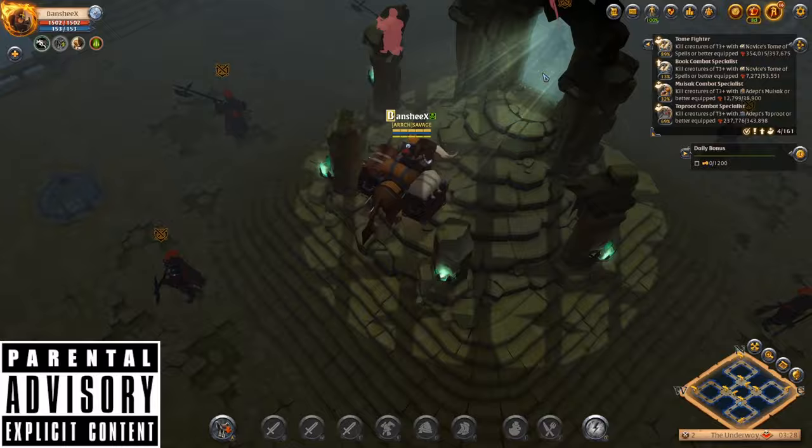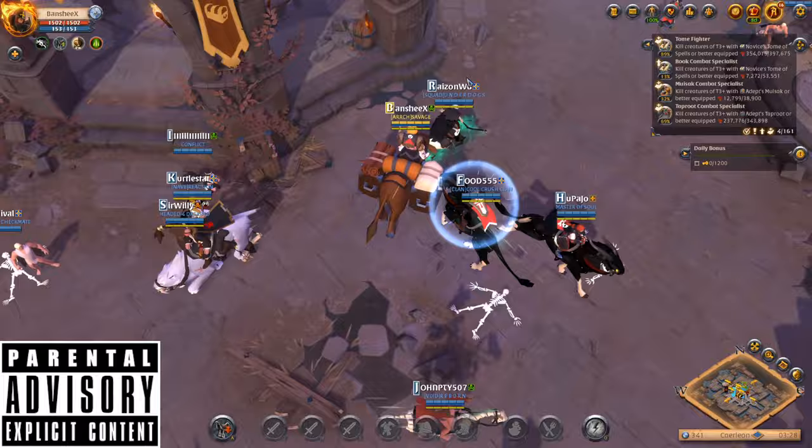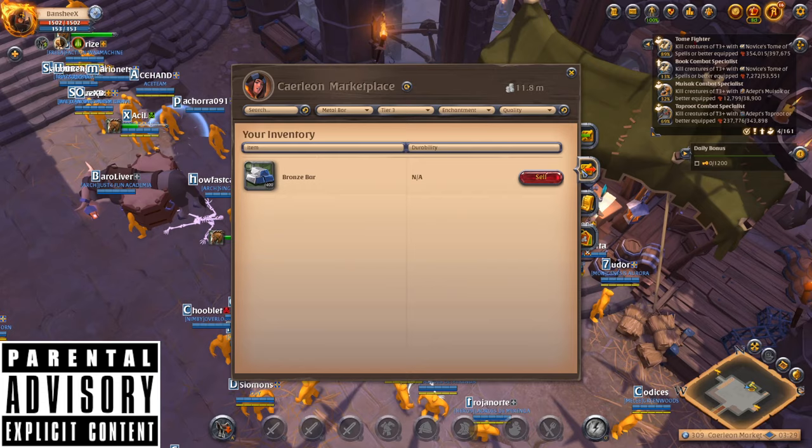When you do this, buy your ox and all your equipment in the royal city, then head to the Crossroads to buy your items. When you get to Carleon, I always like going to the marketplace and selling my resources.